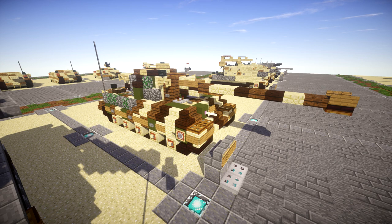The Tiger 2 was issued to heavy tank battalions of the army and the Waffen-SS. It was first used in combat by the 503rd Heavy Panzer Battalion during the Allied invasion of Normandy on July 11th, 1944. On the eastern front, the first unit to be outfitted with the Tiger 2 was the 501st Heavy Tank Battalion, which on September 1st, 1944 listed 25 Tiger 2s operational.